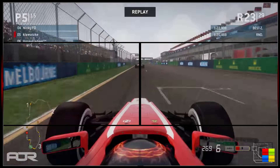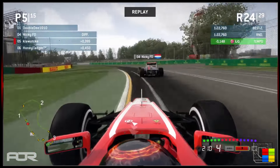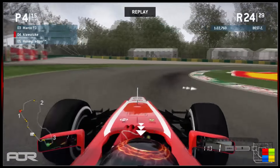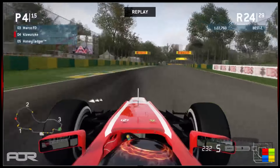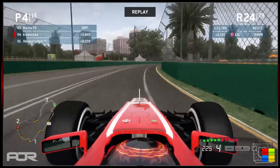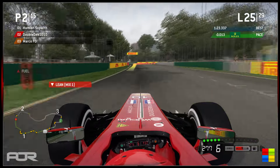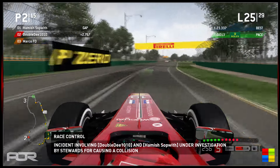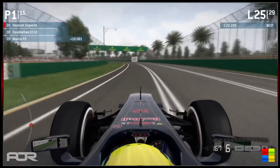Double D stayed in the middle of the circuit rather than defending and he's been pushed wide by Hamish right off the circuit through the gravel and grass, dropping to second. Looking at the replay from Hamish's point of view there was a solid meter between the two of them — Hamish thought he was just staying behind him. You have to be aware of the lag bubble in this game. Klawitski used all of his KERS to fly past — looks like that was Nicky FD. Honey Badger is also looking at the inside — he tries a double move but doesn't quite make it stick, then goes around the outside with superior grip to Klawitski.